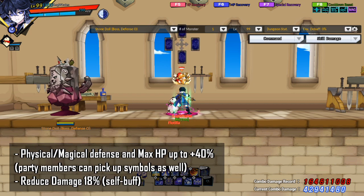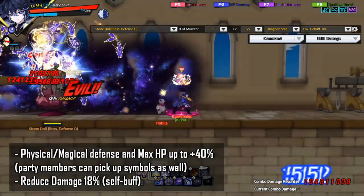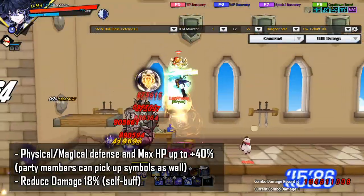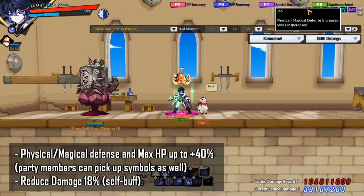To activate the Leo card, press the up arrow key. When the Leo card is activated, the Leo symbol will form upon successful attack with a horoscope skill. Physical and magical defense and max HP will increase by 1% every time you gain a Leo symbol, with a max of 40%. 5 stacks will be removed after 15 seconds. When you get the Leo symbols, you gain physical and magical defense increase along with max HP increase.